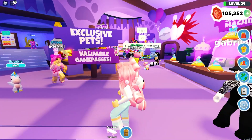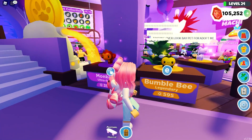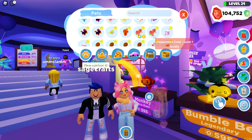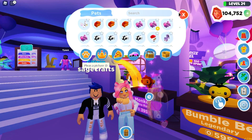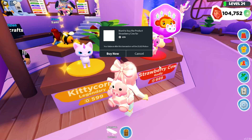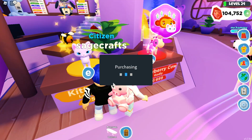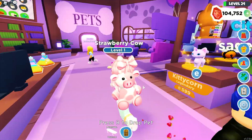There are exclusive pets somewhere and game passes. Here are the two exclusive pets — they brought back the monkey and they have a new pet called the bumblebee, which is actually super cute. I bought a couple bees and a couple of monkeys since I don't know if they're always going to be here. We got five bees and three monkeys. On the other side there are more exclusive pets, so make sure you get them now. I also bought another strawberry cow because it kind of matches me. It's so cute.